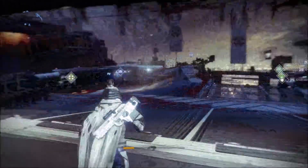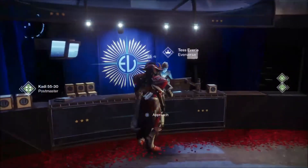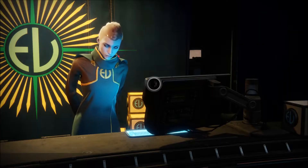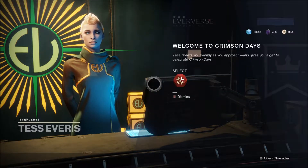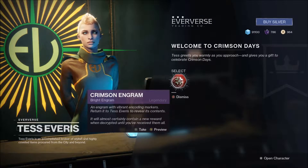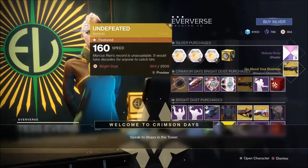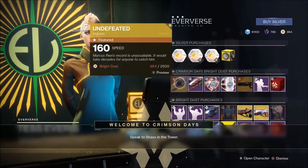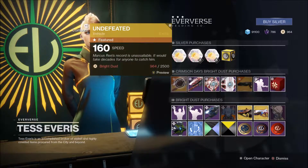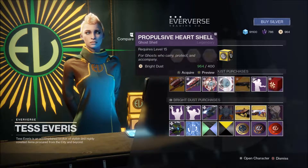Starting off with Tess, since that's where we've got to pick a quest up from for the Crimson Days event. Tess greets you warmly as you approach and gives you a gift to celebrate Crimson Days. So you've got the Undefeated Sparrow, the Battle Heart Sparrow, the Entwined Heart Shell, and the Propulsive Heart Shell.